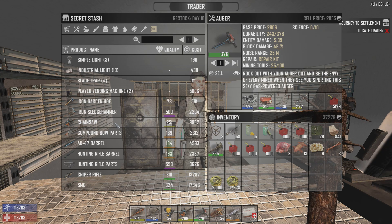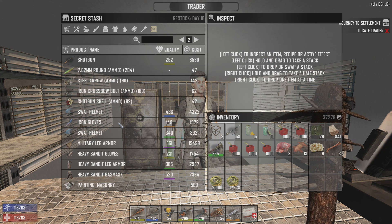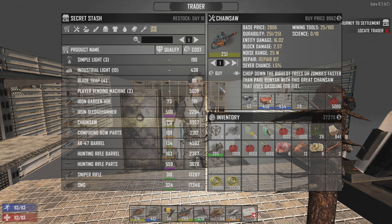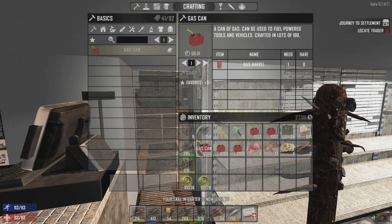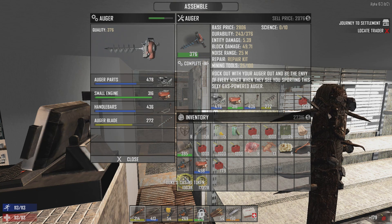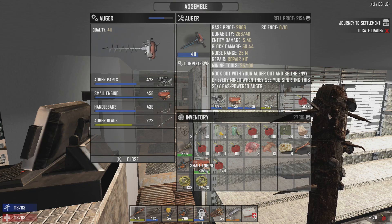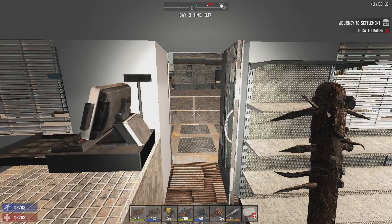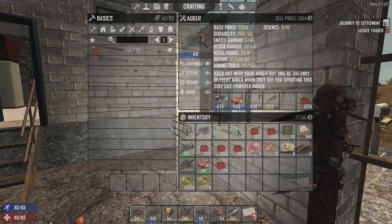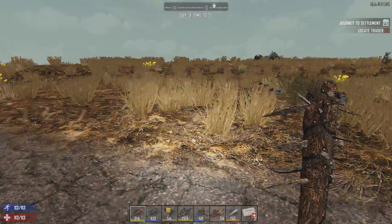Someone tested this and said you do get more level and experience out of selling items individually versus selling them in a stack - so let's try that out this time. That chainsaw is so tempting with that 458 engine - just to buy it for the engine. But it's so expensive. If it were an auger I'd probably buy it. Nine thousand - I may as well say ten thousand - let's just buy it. Let's take that out of there, go assemble it, and stick it in. Now much better auger - 411 already, day nine, perfect.